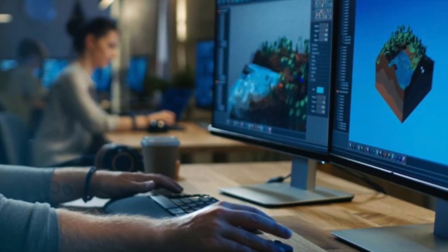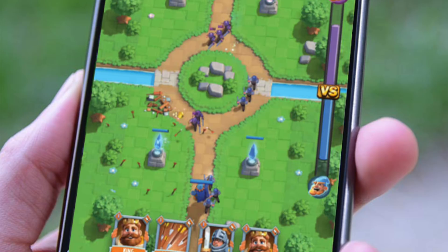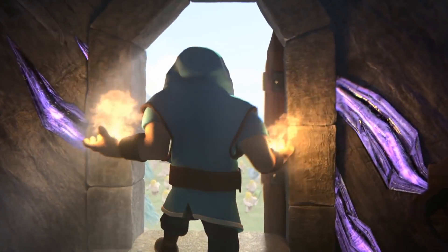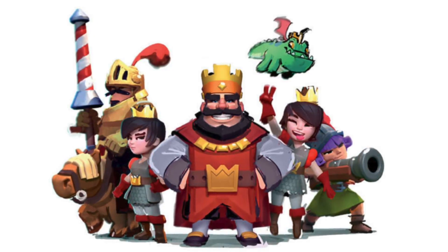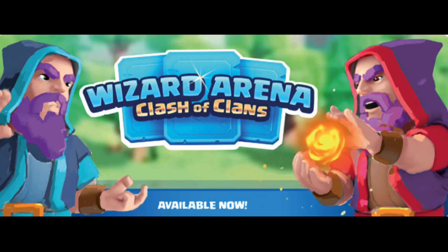The story starts in 2014. A few developers started working on a project set in a new world inspired by traditional fantasy with fresh new gameplay mechanics. As the team moved forward with the development of the game, a Clash character found its way into the new game, and the rest, as they say, is history. But today, we're going to be taking a look at the times when Clash Royale was called Wizard Arena Clash of Clans.